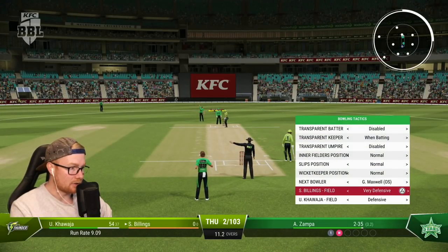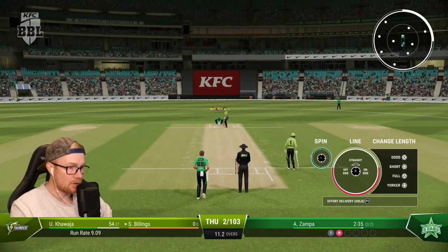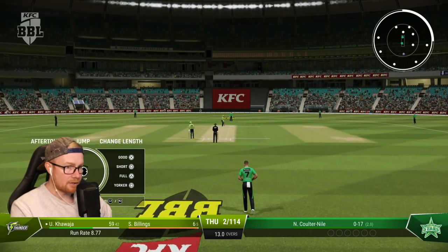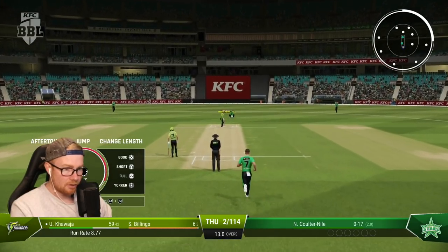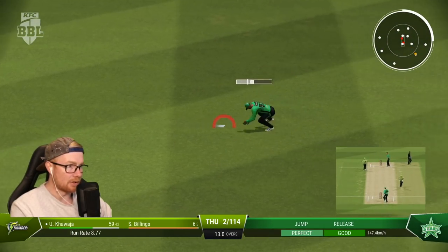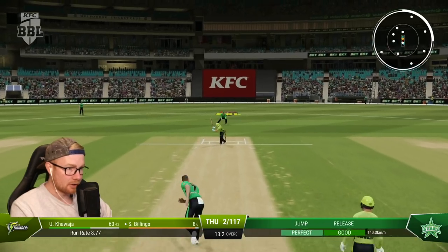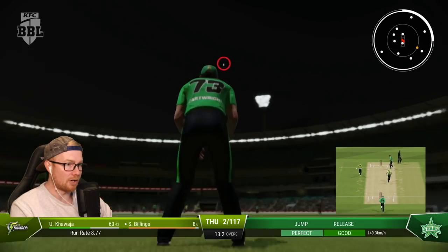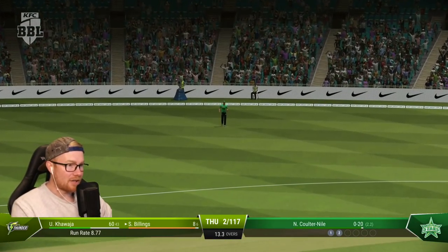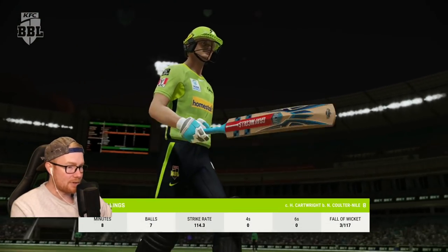Try very defensive — just outside off please, no bullshit whips. That's a cracking start, Zampa. Bringing back Couldenisle — seven overs to go, still got to get Uzi out. Not bad, back of a length, can't really get under that one. I don't remember it being this laggy in the night game. Ever since a couple patches ago it started happening. Catch it — finally! Thank goodness one actually went out to the fielder. Good stuff, Couldenisle. Good grab from Cartwright — Billings departs for eight off seven. Alex Ross the new man.